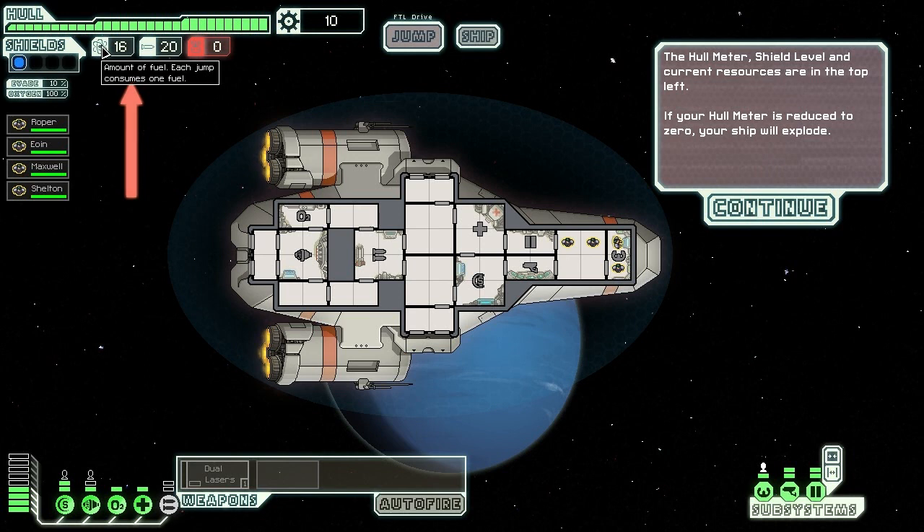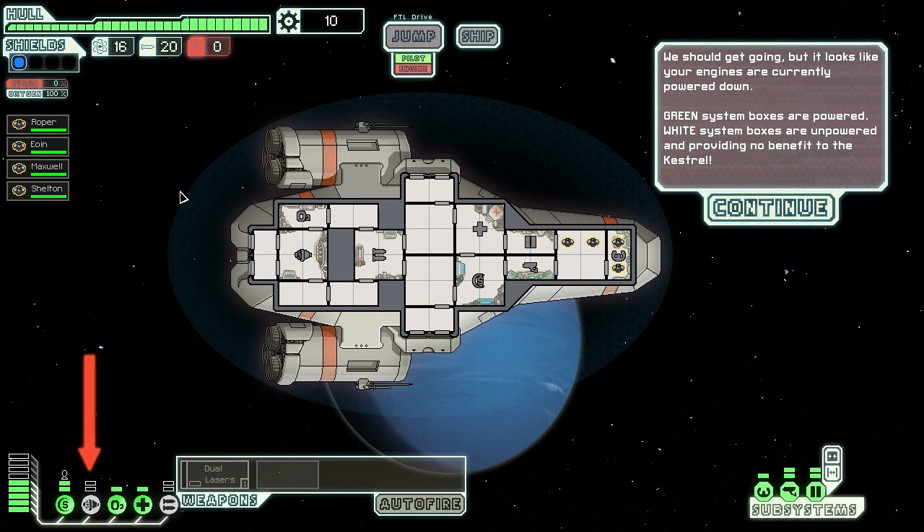This stuff here is my fuel — each time I jump I use fuel. That's missiles; some weapons use missiles, many don't. That's the amount of drone parts — I've not done anything with drones yet. They're very expensive to install drones on.